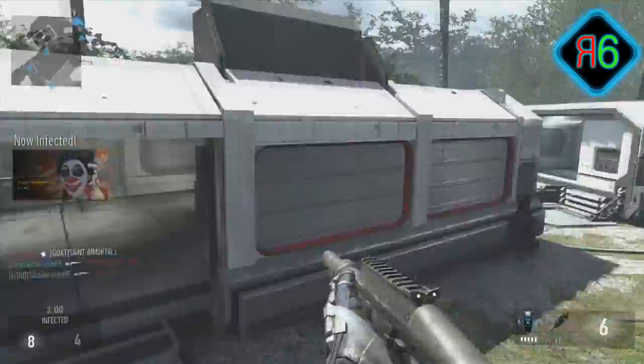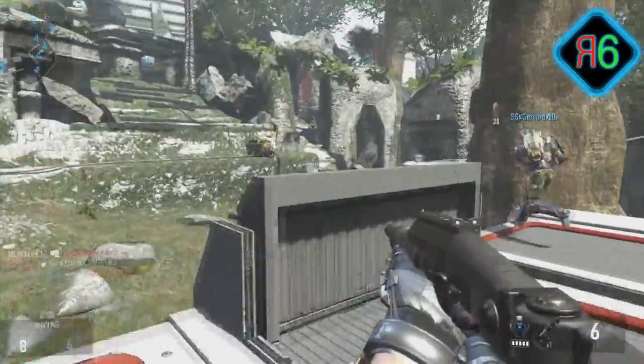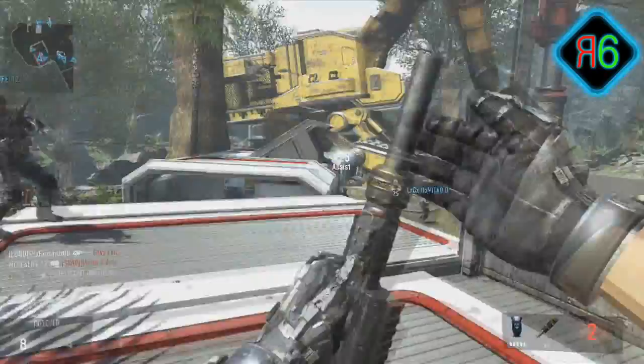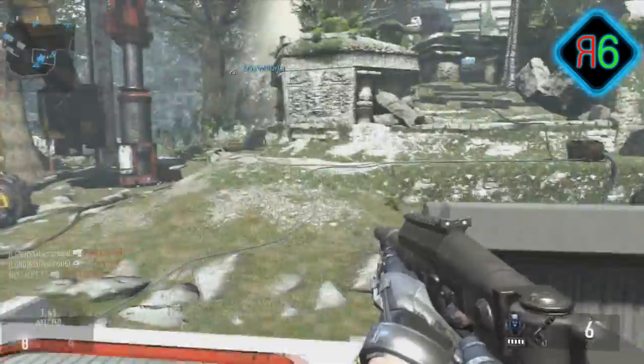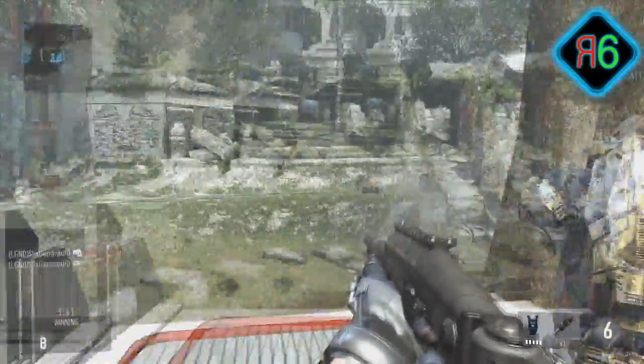Run forward early in the game, get as many kills as you can without using much ammo, pick up all the scavenger packs you can, and then keep to the back of the map. You want to stay in an area you can hold down well, which has maybe one, two, or three sides that no one can come from — like a wall or the edge of the map.